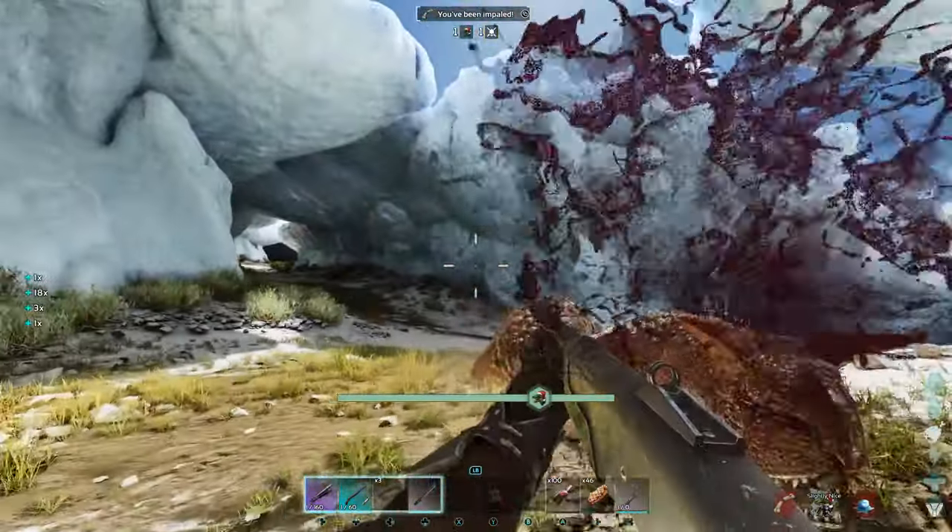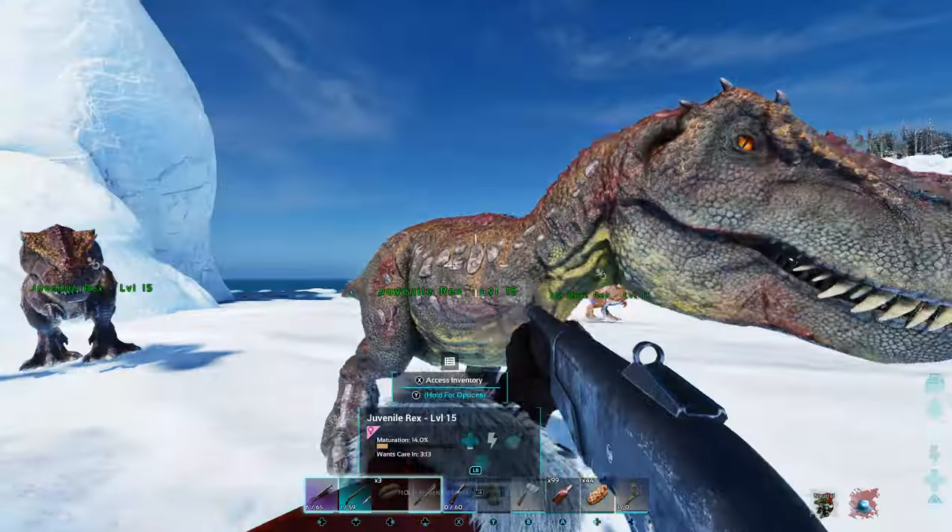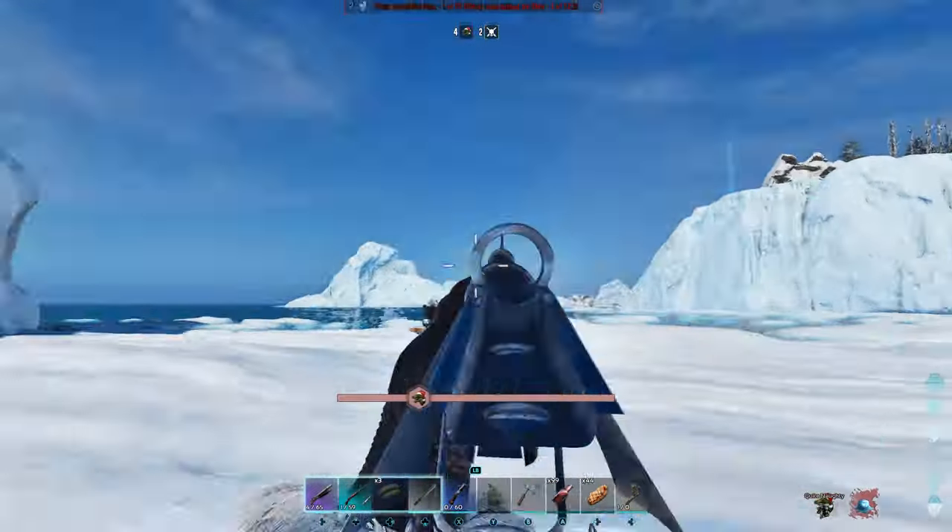The best way to be nice is by killing carnivores, especially alphas, or by taming creatures. And if you're looking to be naughty, the best way is to kill wild or tamed babies.